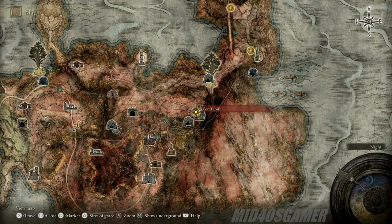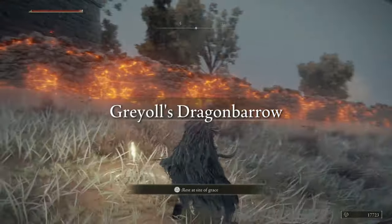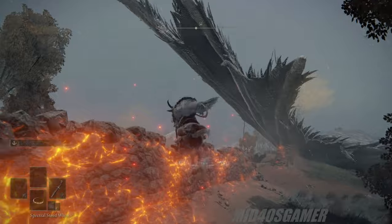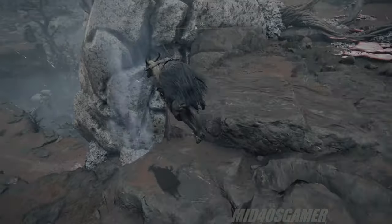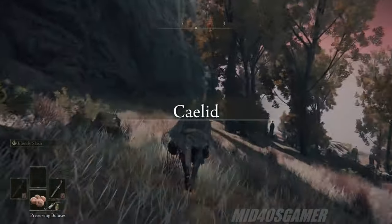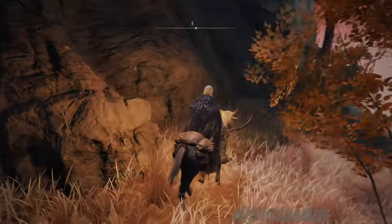Heading back to the map footage, our next stop will be the Fort Farot Site of Grace, which is a fairly prominent site in Caelid since it's the jump-off point for quite a few key aspects of the game — one in particular being the dragon rune farming exploit involving Elder Dragon Greyoll. After rematerializing at the Site of Grace, you'll need to hop on Torrent and head to the south-southwest, where you can jump down off the side of the cliff into a well-placed spirit spring. After landing safely, you can trace the cliff face to the east until you come across a graveyard with a rather large, prominent gravestone.